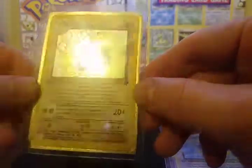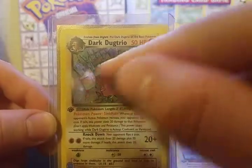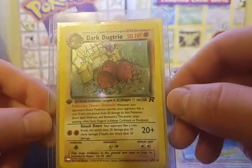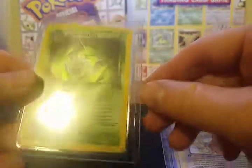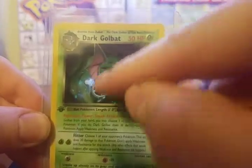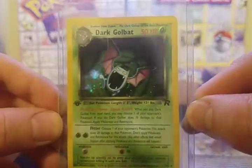Number six is Dark Dugtrio — one of the few cards that actually has a lot of detail in the background. He's kind of popping up in somebody's house or bedroom there. It's not just a dark background. That is my first edition Holographic Dark Dugtrio. Moving on to number seven, Dark Goldbat. Dark around the edges but a little bit of detail in the middle — he's either flying out of a cave or up through a well or something.